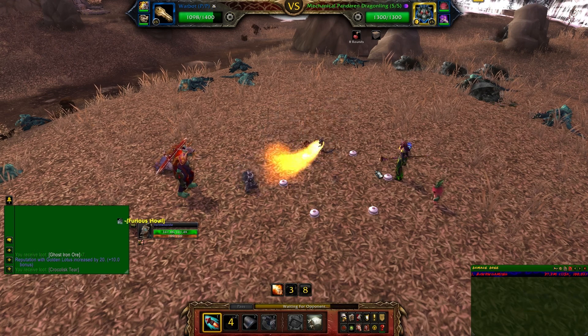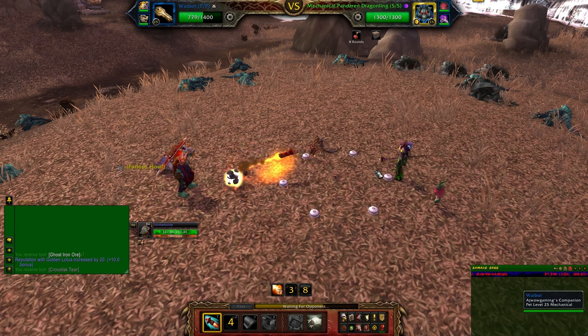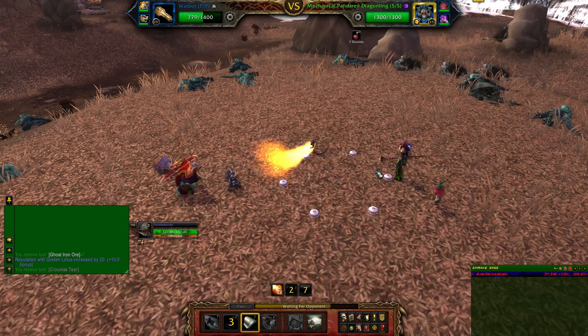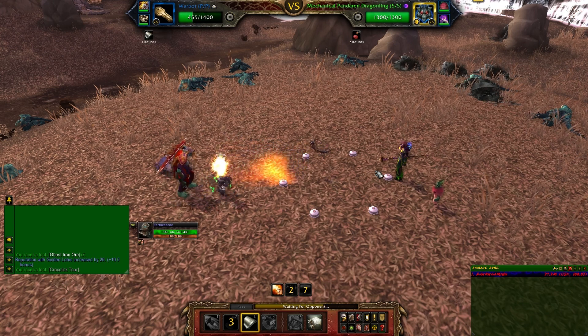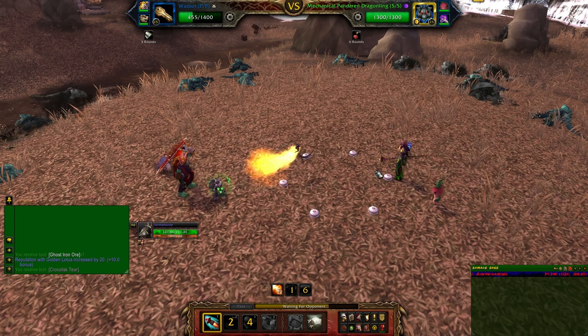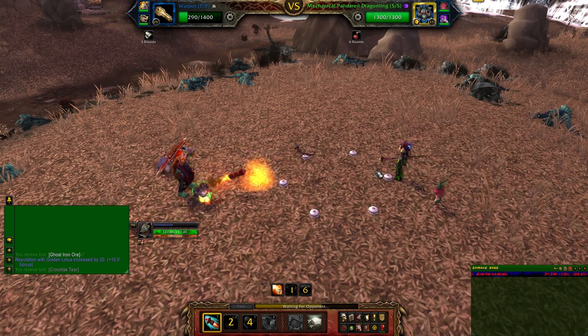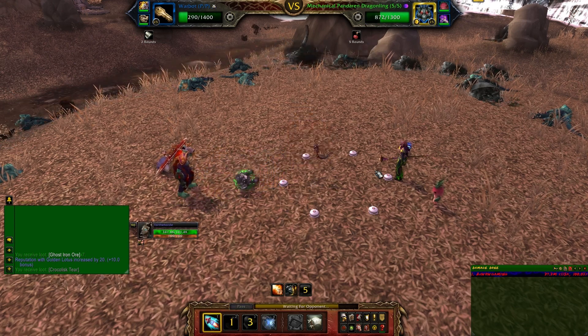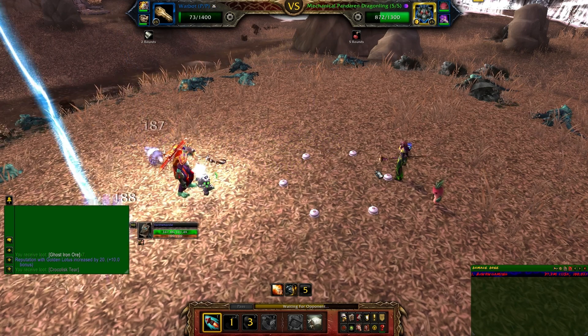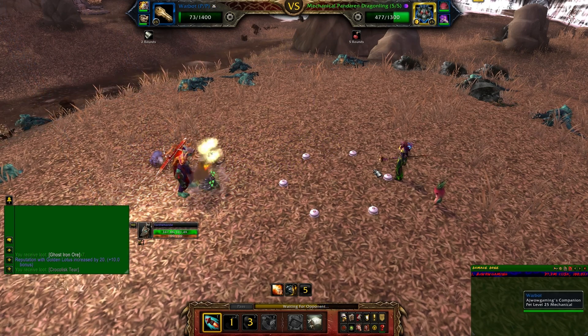I was thinking maybe he was going to switch in one of his pets to block the minefield off, but he never bothered doing that, which is kind of strange, because that would have been a good time to use it. That's why I just went with missile attacks instead of putting my extra plating on, which would block 50% of his damage — probably the better option here. As you can see, he gets a crit off and still hits me for 200 with that attack.